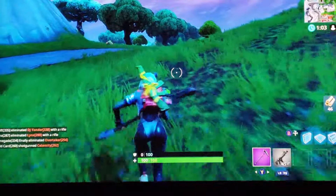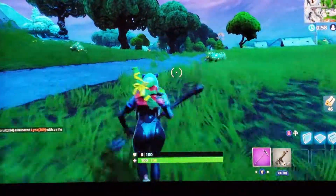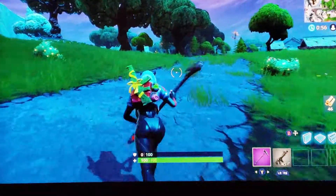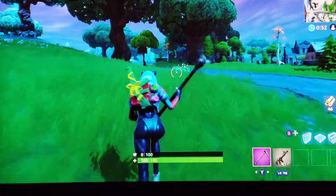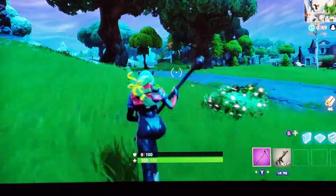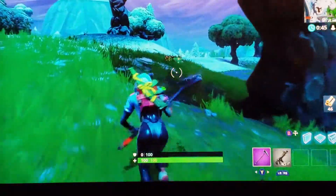The storm circles get smaller and smaller, and what you have to do is stay inside the storm circle. It tells you how much time you have to get back. We started with 100 people — there are 49 people left in the game, and I haven't seen a single person since I got off the battle bus.